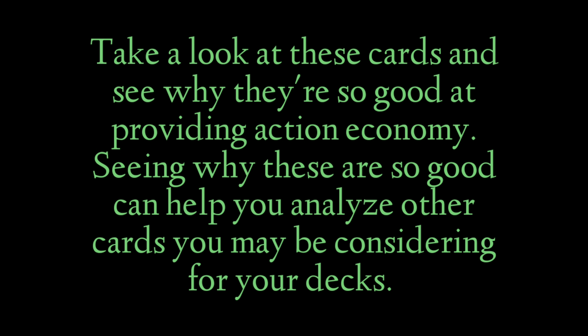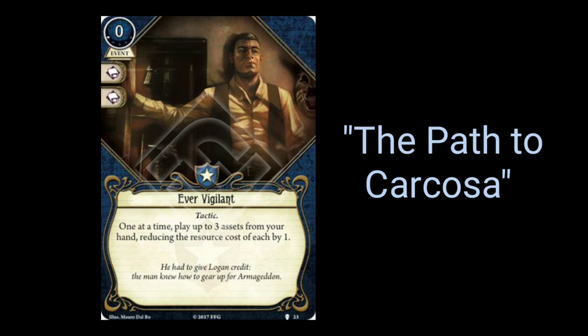There are also some great cards that help you gain action economy in just about every faction. I'm going to list a few here now to get your wheels turning. Ever Vigilant — one of the single best action economy cards in the game. One action allows you to play up to 3 assets at a reduced cost of 1 resource each, potentially granting you the equivalent of 3 actions and 3 resources for 1 action and a card. But don't hold on to this until you have 3 cards in hand — if you have only 2 cards to play with this card, it's still worth it. It's also worth it to play 3 assets that each cost 0 resources, because you're still getting to play 3 cards for 1 action.